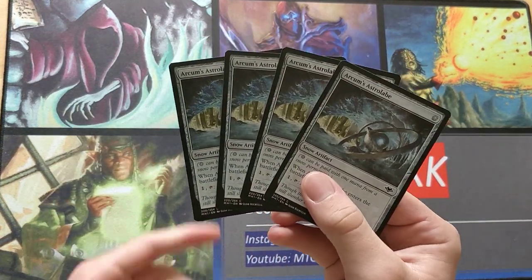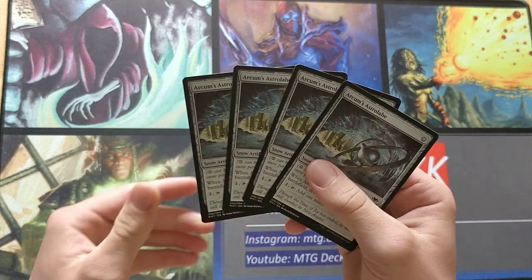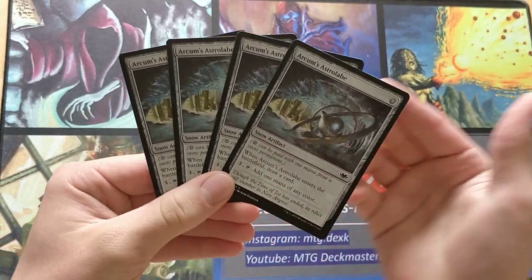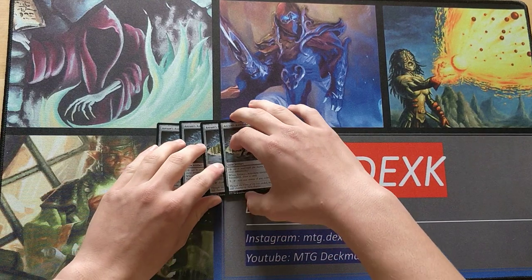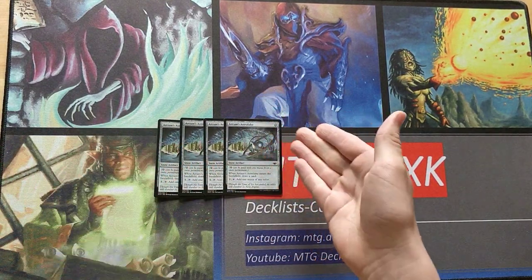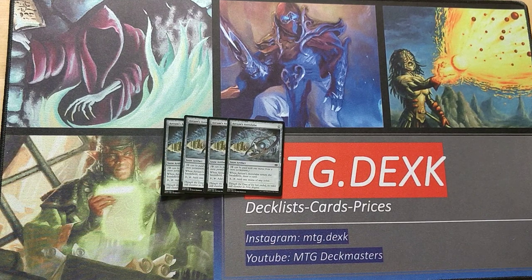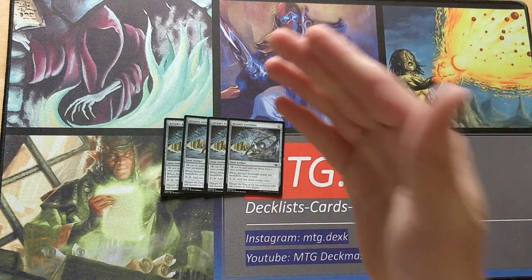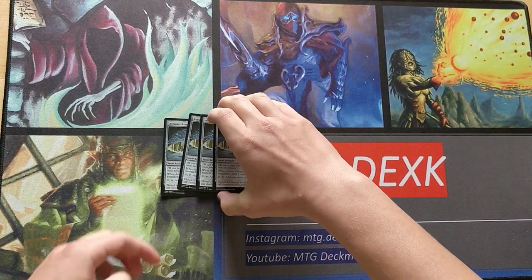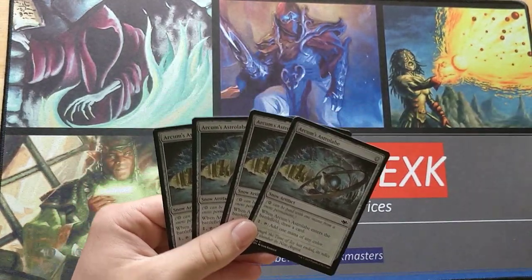Let's start off with a little bit of background. Arkham's Astrolabe was printed in Modern Horizons in the summer of 2019. When I first read the card, I thought it was some random filler — one mana, draw a card, and you can fix your mana, but it doesn't impact the battlefield and you need snow lands so you have to build around it. I thought maybe it could be the 40th card in a snow draft deck. But this turned out to be extremely wrong, because this card right now is the second most played card in Modern, just under Lightning Bolt.